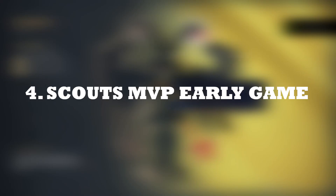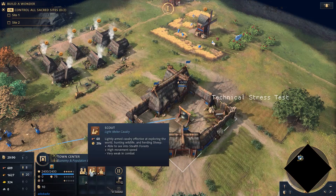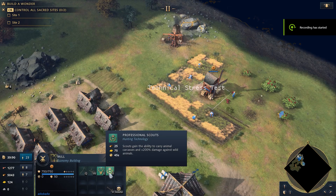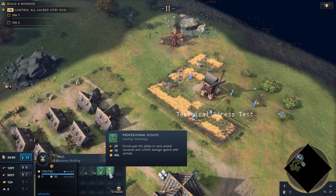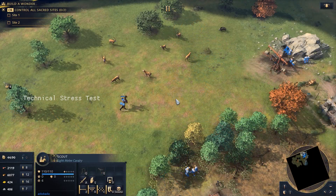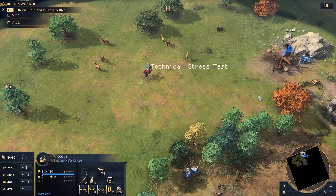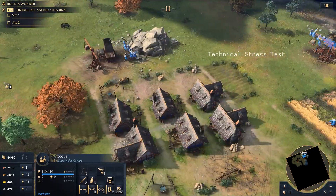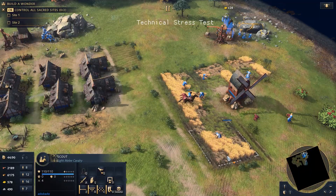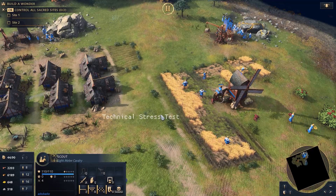Like before, you start every game with a scout, but now the scout can be trained at your town center and costs just slightly more than a villager. There is also a new upgrade at the mill called Professional Scouts, which allows your scout to kill deer and carry the carcass back to base so that your villagers aren't exposed to danger. There is an incredibly efficient way to do this — check out my video on it from the top right corner of your screen. This method will make your scouts the real MVP early game.